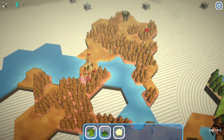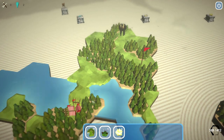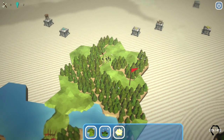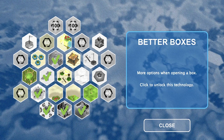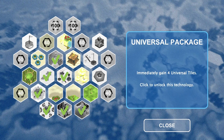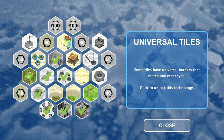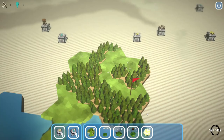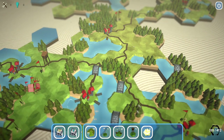Is there anything we need to explore over here? Up there looks pretty good. Can we drop that just there? Somebody go up here, have a little explore, and we'll try and uncover that and that and that - that could all be very handy. We'll wait for someone to go up here. Bad guys - however, we've got some people that can fight them now, which is very handy. Fighty fight - go and bop them on the nose. Noses bopped, wonderful, they have gone. So let's have a look at our science as well: more options when opening a box - yes, absolutely! Immediately gain one camp, one tools, one lookout tower, one universal tile, and one town marker.